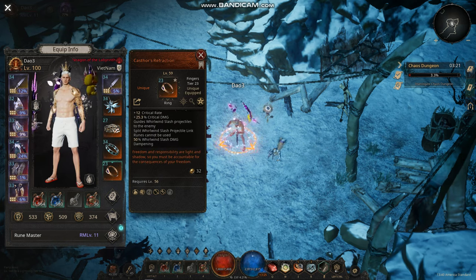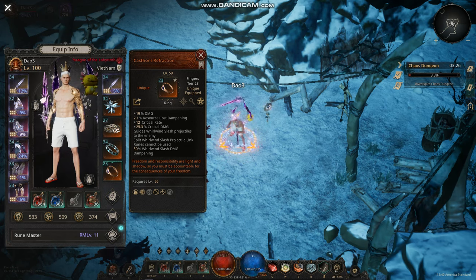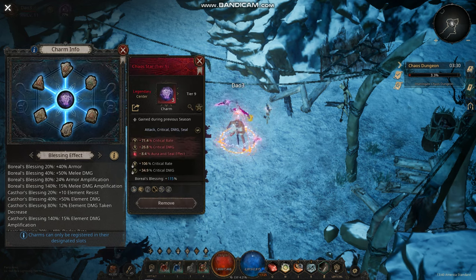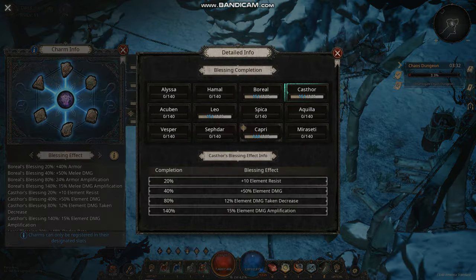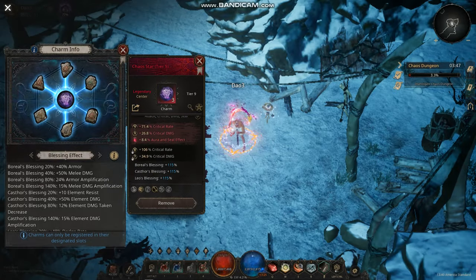The hoops give crit rate, damage, and resource cost reduction. For charms, you want Caster Lil and Vesper — those three. You can only get three charms, so that's what you run.